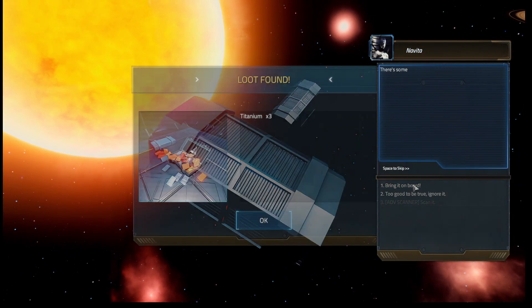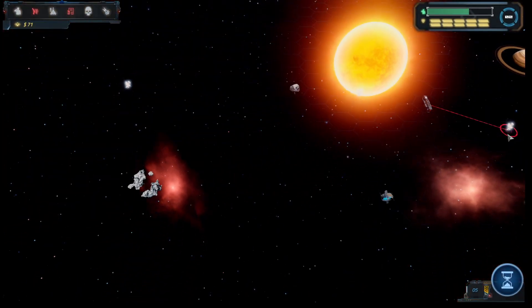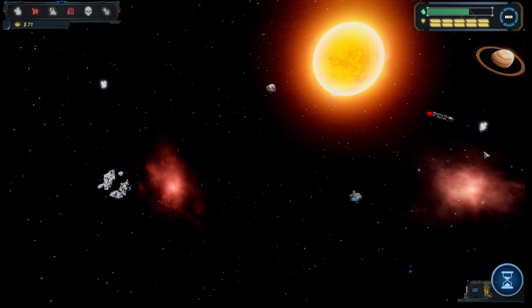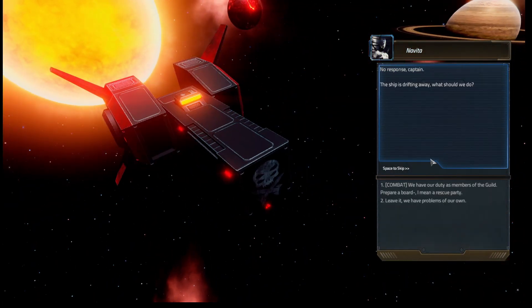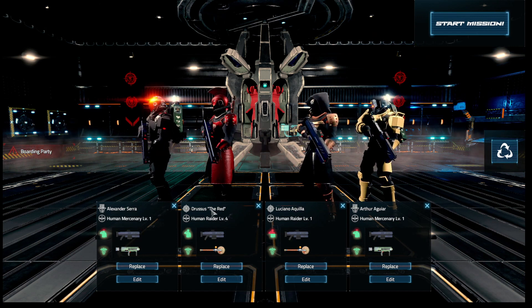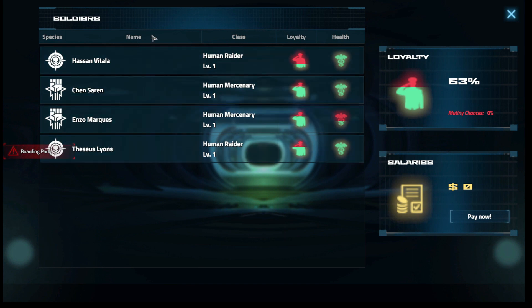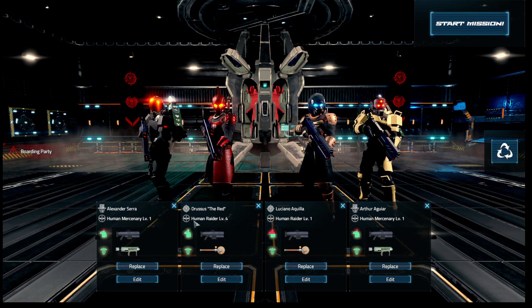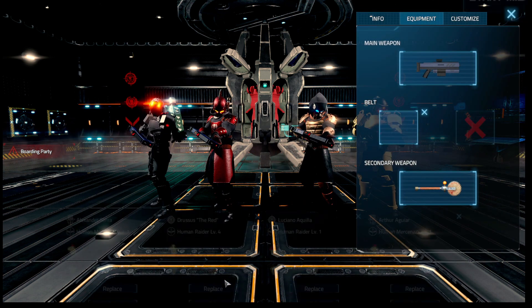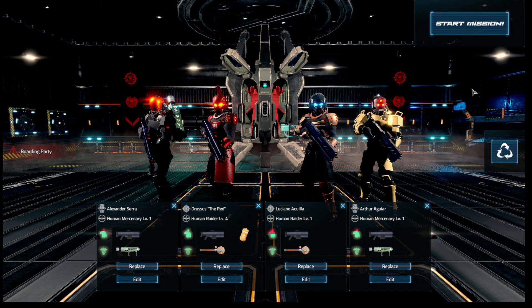We find a drifting shipping container — bringing it on board, we found some titanium. Then we find another ship — no response, the ship is drifting. We prepare a boarding party as our duty as members of the guild. Drossus the Red is our only level four soldier. We equip a belt, a flashbang, and a stun grenade before starting the mission.